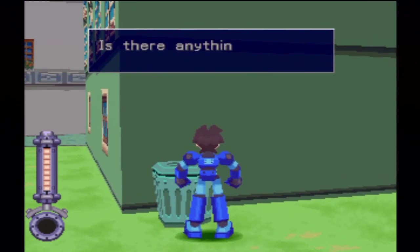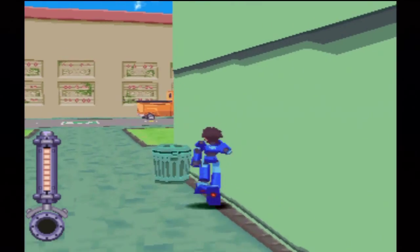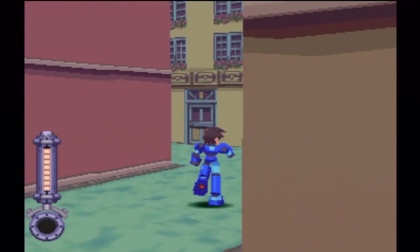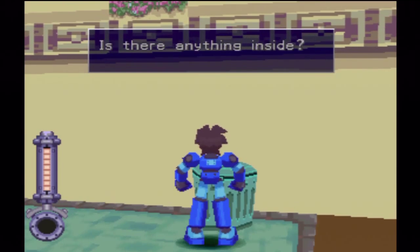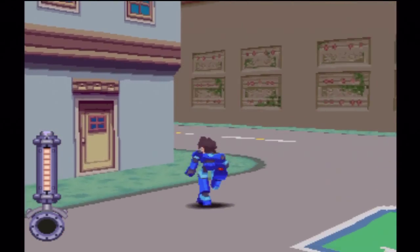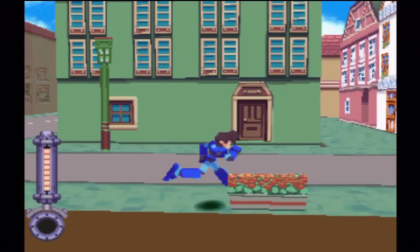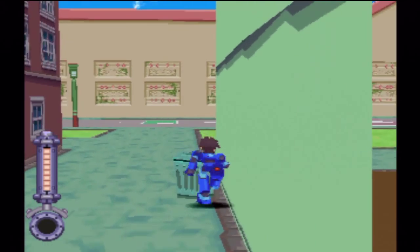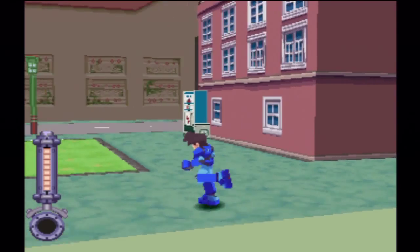Garbage pail — anything inside? No, there is not anything inside. It's also empty. Damn you, trashcan. So this whole area is done, I think. Yes, I checked this one. Okay, so we're done checking for free stuff.